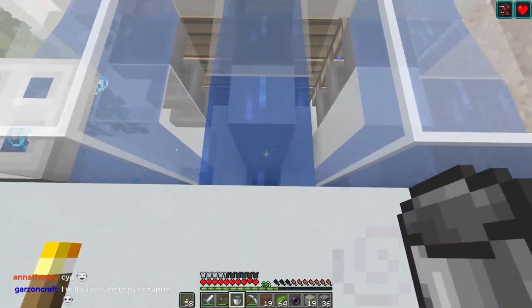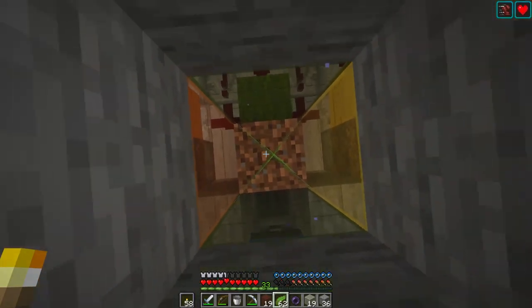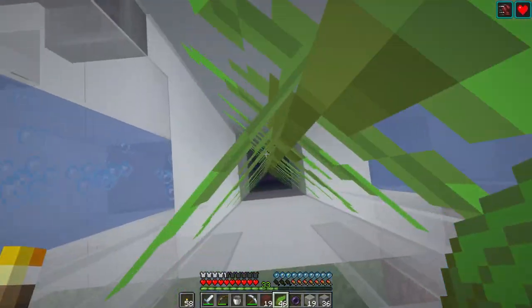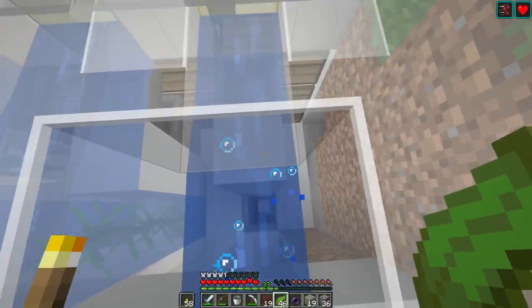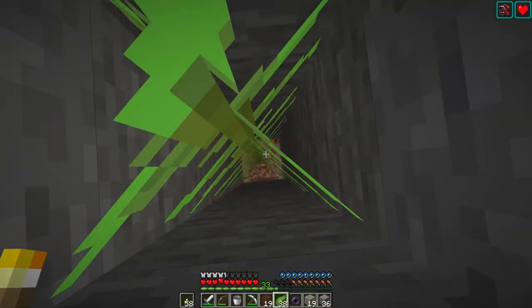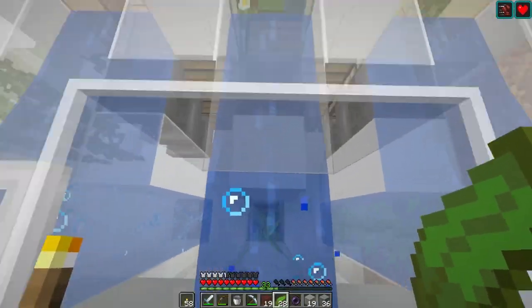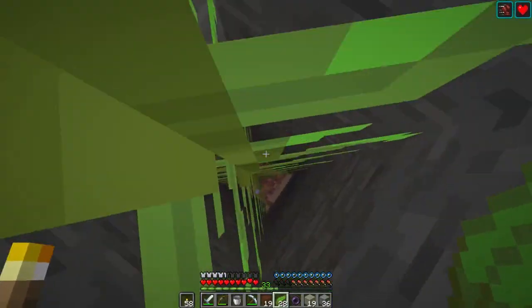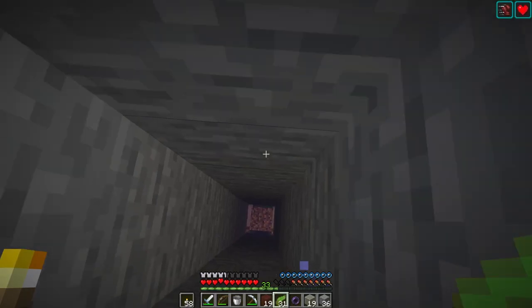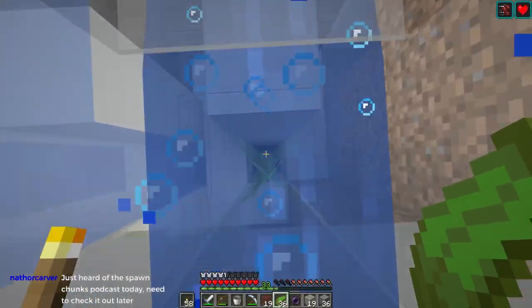Now we can just go back down with the kelp and turn everything into water sources. The funny thing is I think you can actually leave the kelp in here — I don't think you need to break it because the items will go past it. As a matter of fact I can go back down right now before this turns into a water column. Look — that was some wheat coming up right there. These don't even have to be bubble columns — we could leave them as water, but I'm worried items would group up.